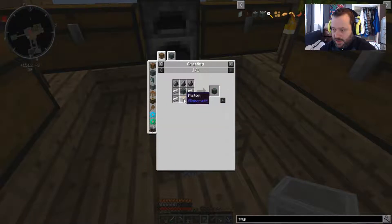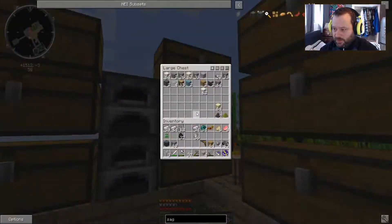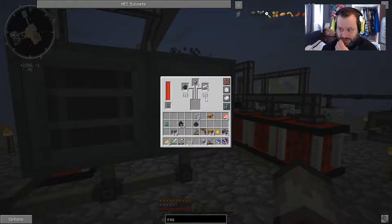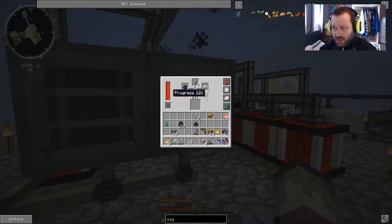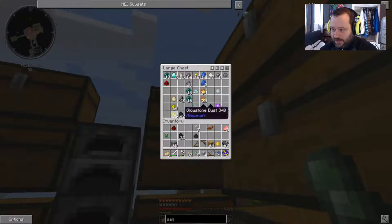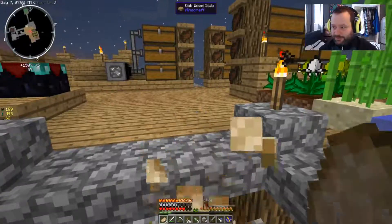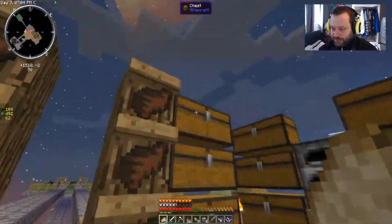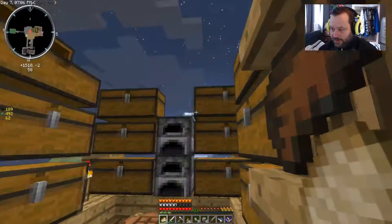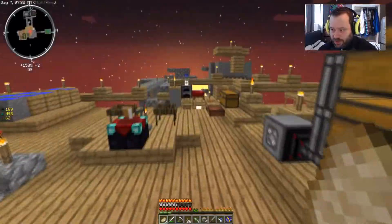I'm going to make a fluid conduit again. I need a conduit binder - fluid conduit is glass and conduit binder. Do I have any more conduit binder? I'm very, very 99% sure that I tried to make a lot. I've been really, really tempted to grind showers and make an ME system, but for that I need quartz and I can't do anything about that right now.